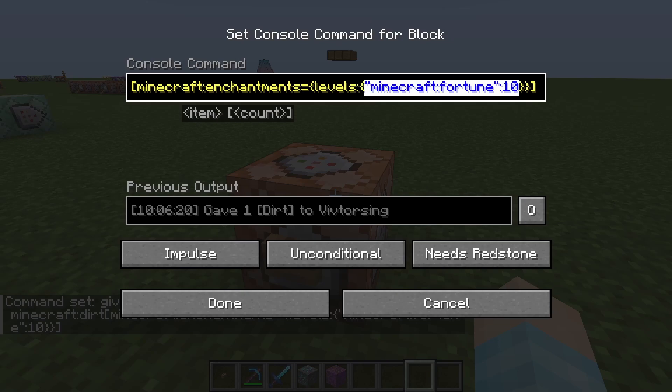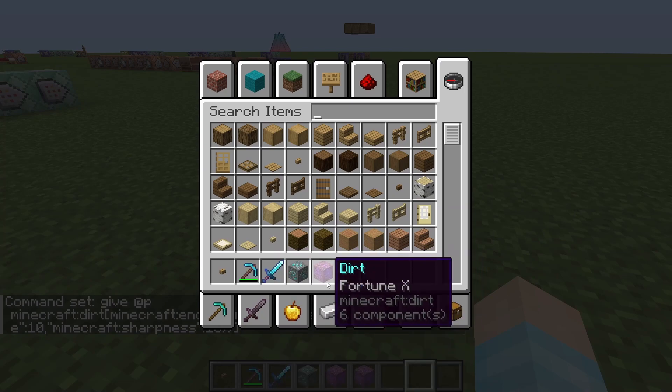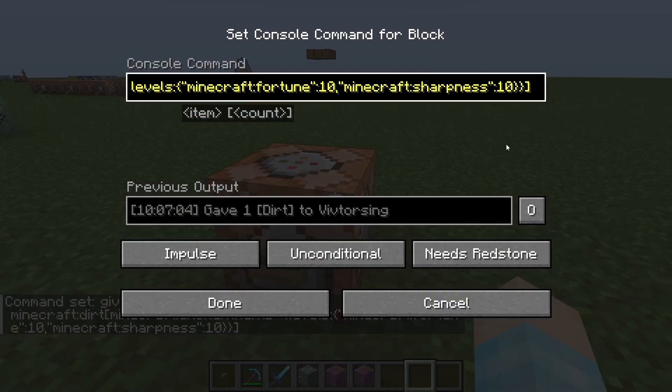You basically copy this — Control C, Command C, Control V, Command V — and just change this to sharpness. There you go. You got yourself Sharpness 10 Fortune 10, and you can add more to this.